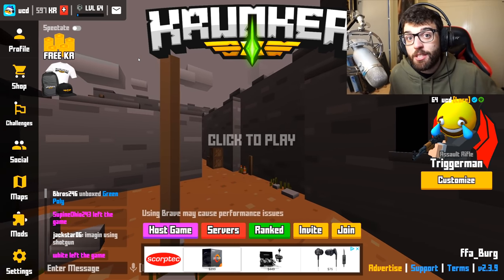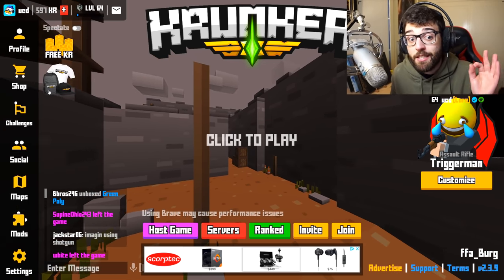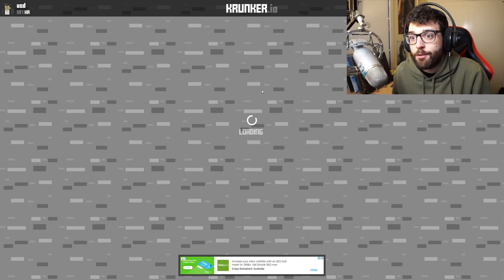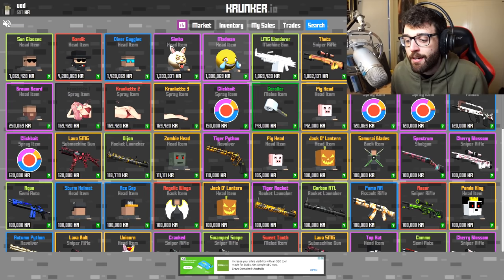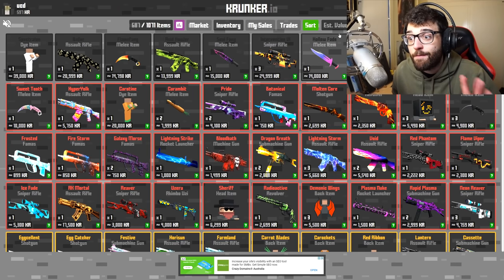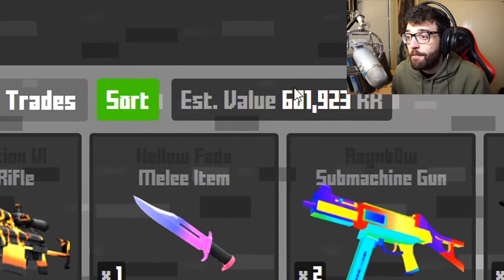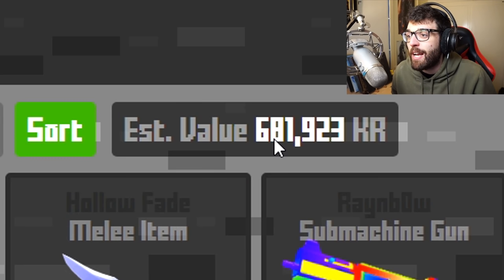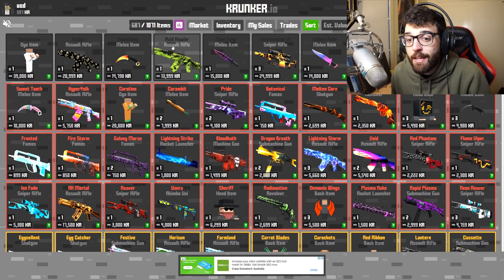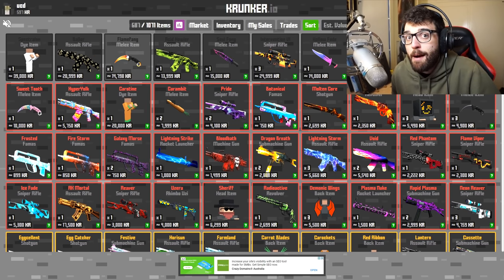The other feature, which is very important especially for traders, is the new estimated value for your inventory. If you go to the Krunker market and it loads up, then go to your inventory — in the top right-hand corner it will tell you the estimated value of your inventory. For me, mine is worth approximately 681,923 KR. And for each individual item, it shows approximately how much it is worth.